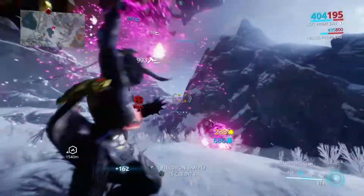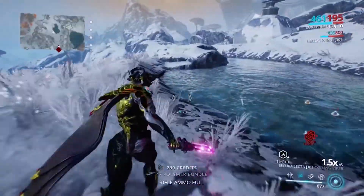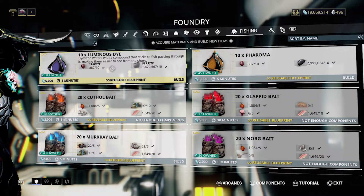First off, make sure to stock up on Tromazon Fish Prime bait. If you want to make your life much easier, uninstall the game and make something out of yourself. For the rest of us, just stock up on some luminous dye.